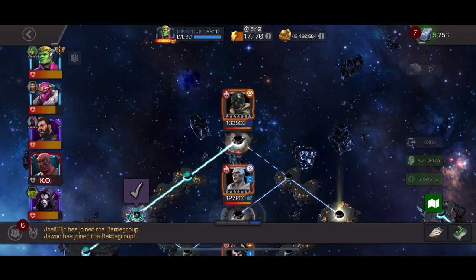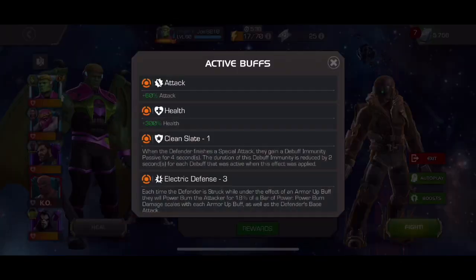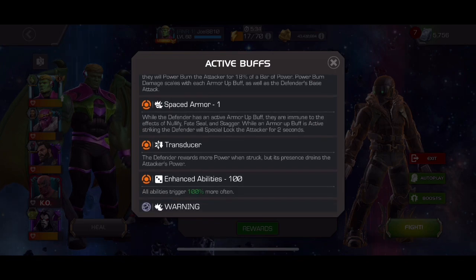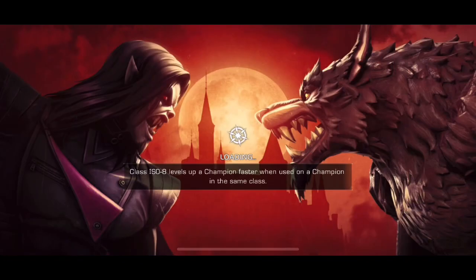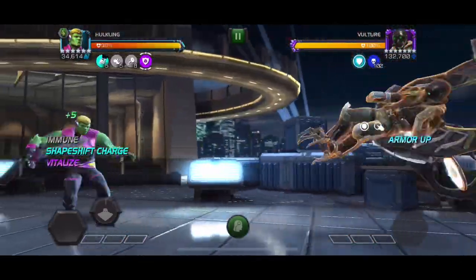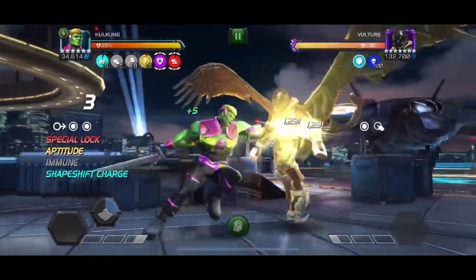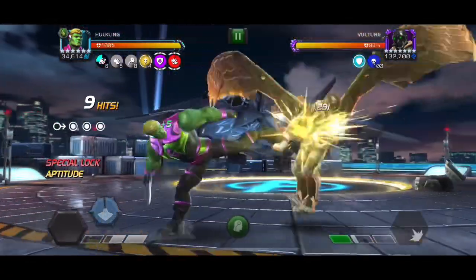Alright guys, welcome back — we got another boss fight in Act 8.3.1, it's the Vulture one. He's got Clean Slate, so he's going to become debuff immune after throwing specials, electric defense, and Spaced Armor. When he has an armor up, he's going to power drain you, so you want someone who's power drain immune — your King Groot, your Gallons, Hulkling.